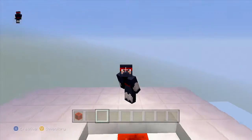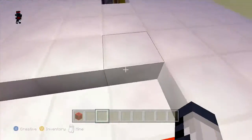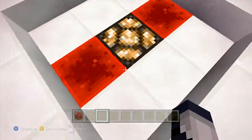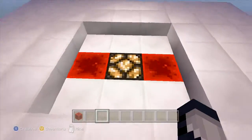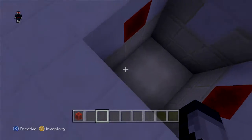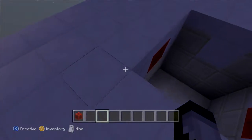Hey guys, Calum here, and today I've got another Minecraft redstone showcase for you. I'll be showing you this 3x3 piston trapdoor. Sadly, this design is not flush, but it is seamless — you see no pistons at all. It's a very nice design and it's quite compact for what it does. If I flip this lever it opens in a spiral. I didn't make that happen intentionally; it's just how it works because of how the layout requires repeaters, so it literally makes a spiral pattern.